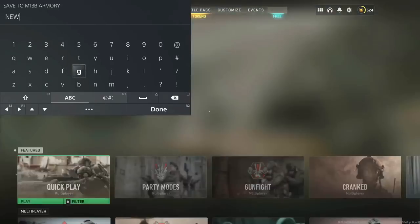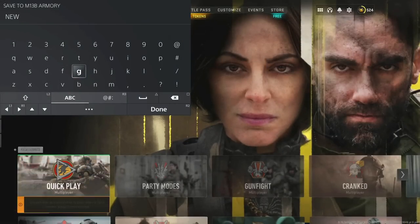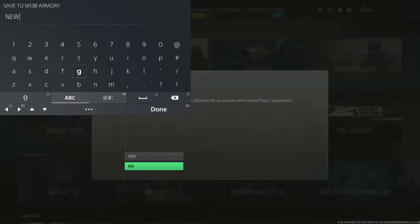On this screen, press the Escape button and head down to where it says Ground War using the keyboard and select it. When it says to disconnect the second controller, press Yes with your keyboard.